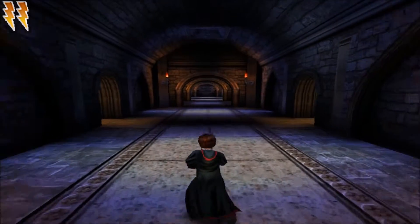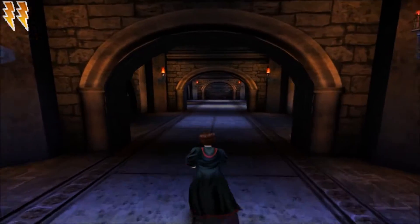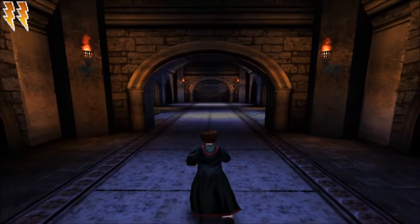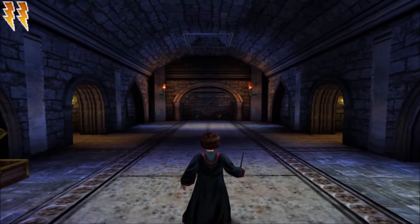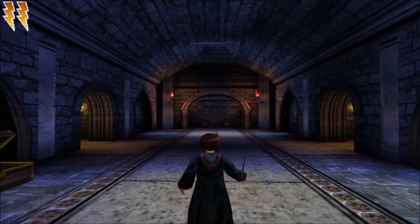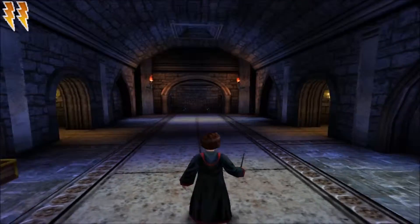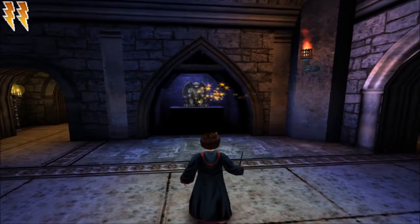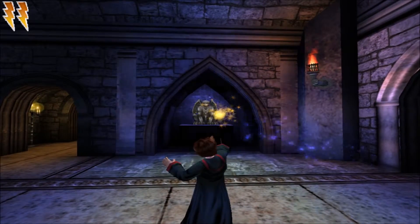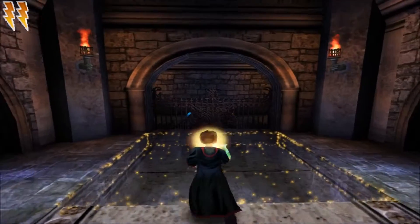I'm not exactly fond of breaking into Snape's storage room because if we get caught it could be a problem. I'm not sure where I'm supposed to go, but in the last part we tried to get here and we needed the spell that we learned — Scourge — so now we're gonna do it. Water, gargoyle — so now we've got Lumos and we can get down there.